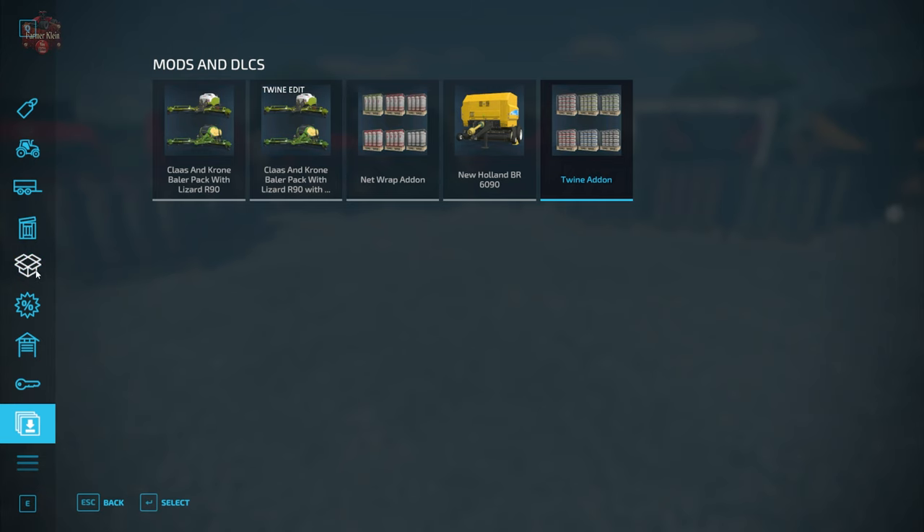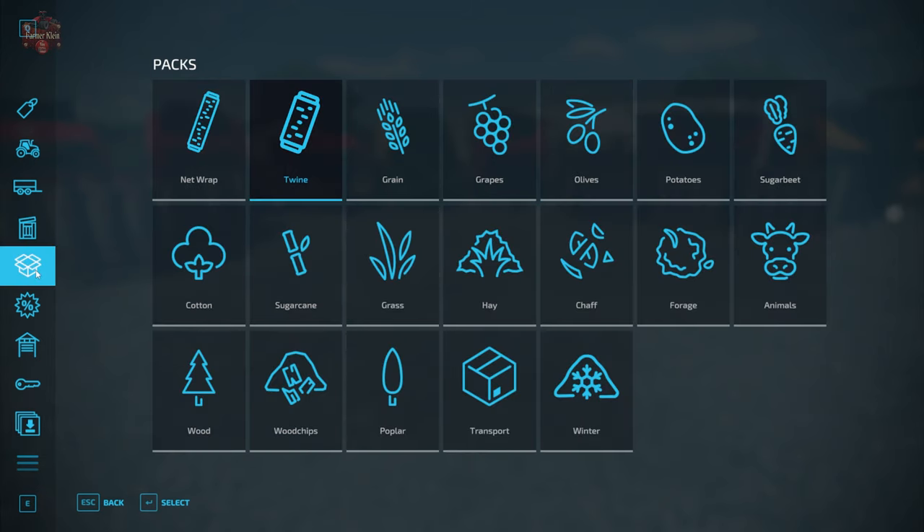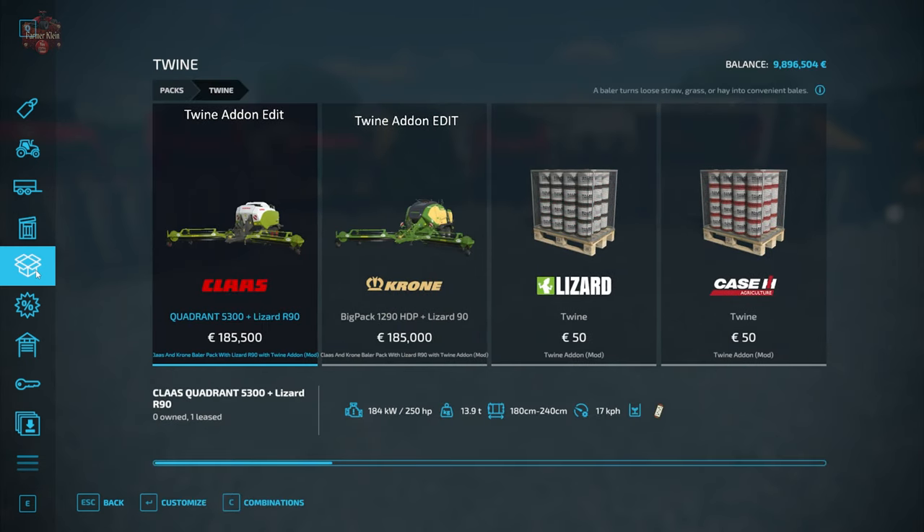But there's one more place to look, and I really like what the mod author has done here. Under Packs, we now have a NetWrap and a Twine pack. Anything and everything that will work with, let's say, the Twine add-on is going to show up here under this pack, assuming that any modded balers have been modified according to the mod author's instructions. For example, I have the Kloss Quadrant and Krone Big Pack from the Kloss and Krone baler pack — I've made my own edits and they're right here. They're showing up here in the Twine pack, which is really, really awesome.